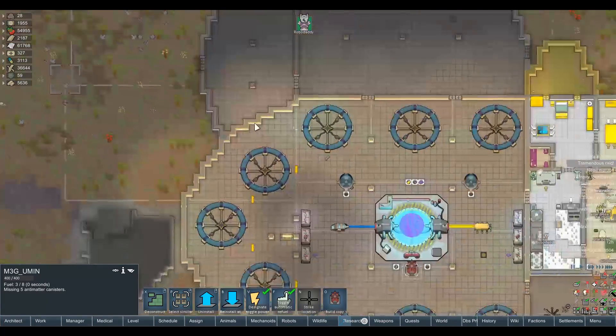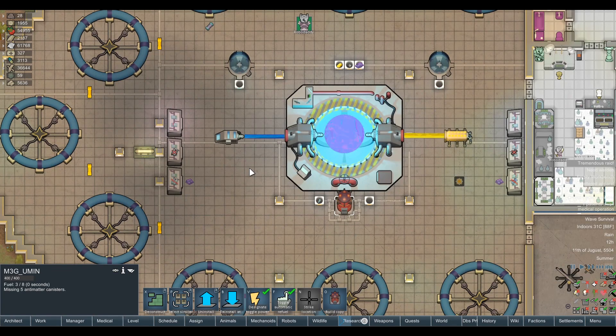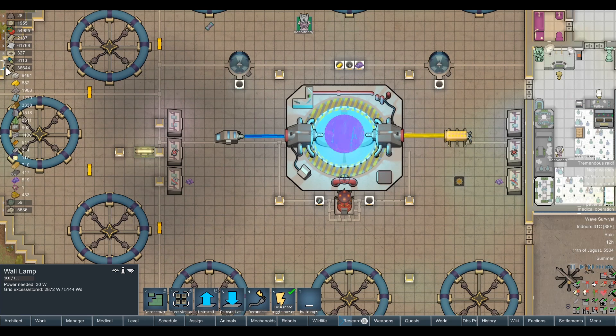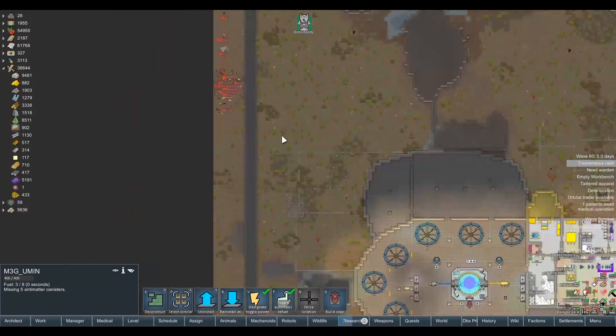I'm missing five canisters — we haven't gotten fuel for it. I have turned off the antimatter alloy fusion machines and also turned off the composite refiners, two of them anyway, because we've got a ridiculous amount of composite just sitting in the stockpile. We can't get through it fast enough. Turning those off as a temporary thing probably wouldn't hurt, and that way we can use it to fuel our weaponry instead.